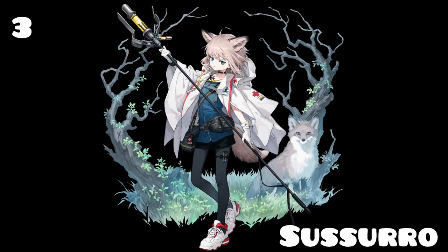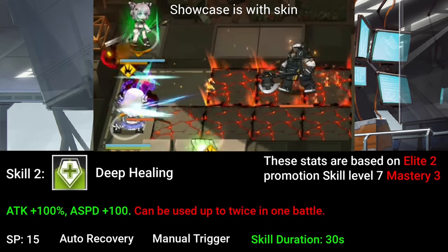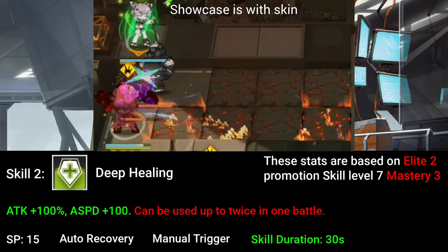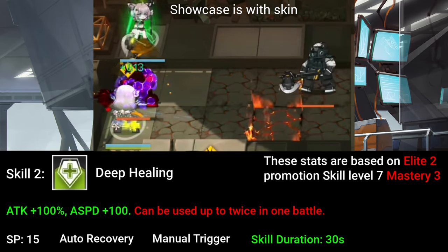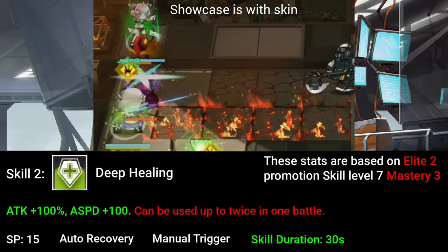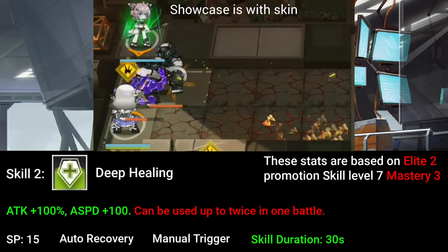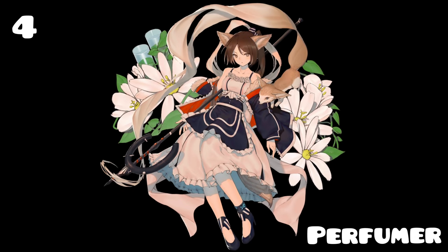Moving on to the medics — thirdly, we have Susero. Susero is a single-target medic who specializes in healing one allied unit at a time. Her signature skill is her second skill, where she will gain a decent attack buff and a big attack speed increase, allowing her to do emergency healings and keep operators in her range alive and healthy. However, this skill can only be activated twice every battle, so only use it when absolutely necessary. Even so, Susero is an extremely strong medic to build.